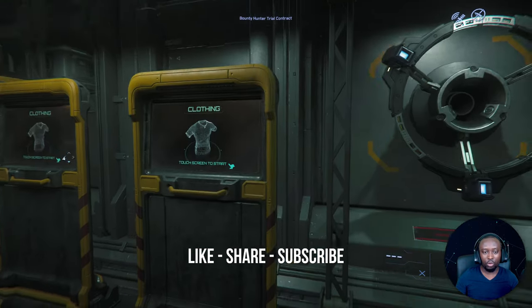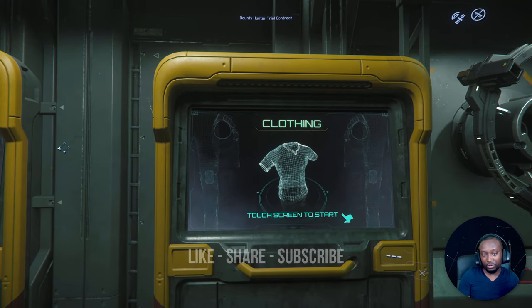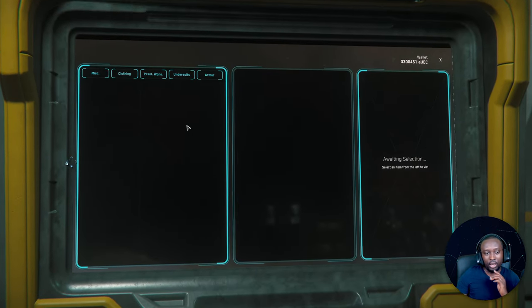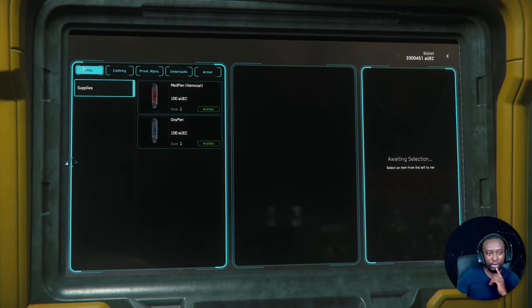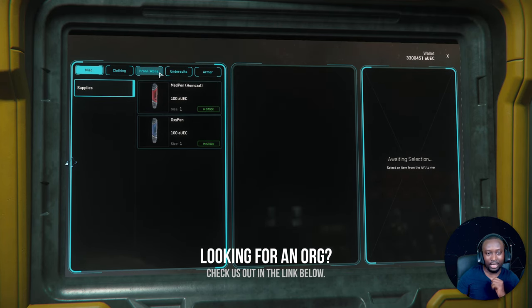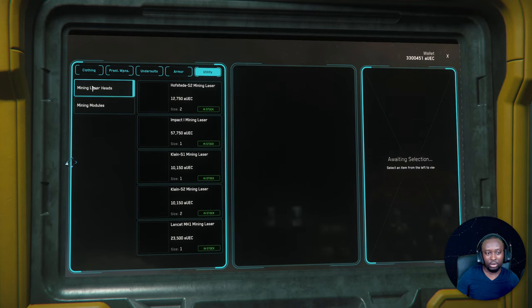A lot of people don't know about this. When I initially started, especially in P15 and P16, I couldn't find this. If you come here and look at these tabs, you can't find a utility tab — and that's where you find the mining module. You just have to hover over these tabs and scroll down, and then you'll get the utility tab. Right-click there and you'll have access to the mining modules.